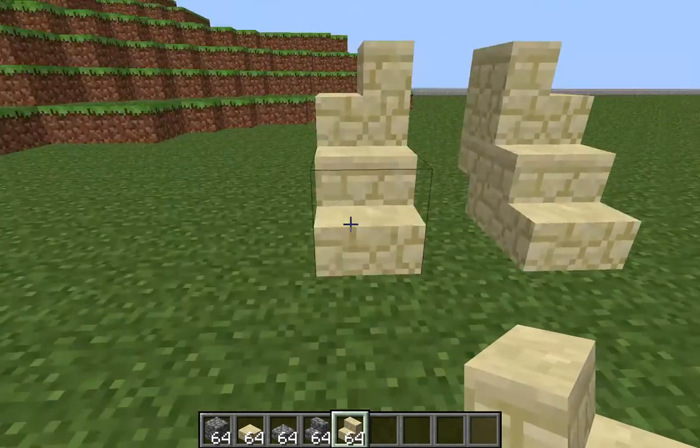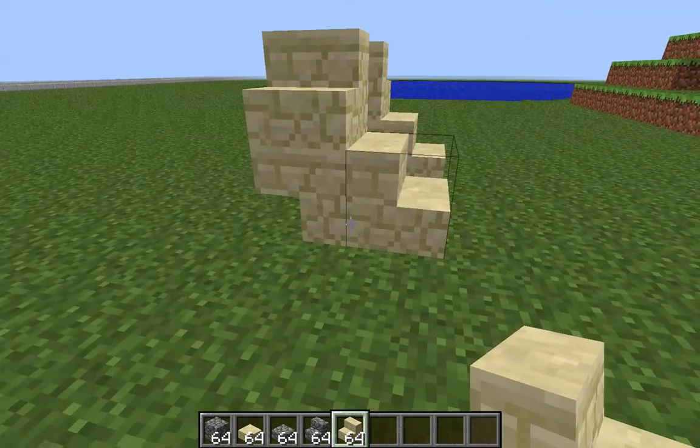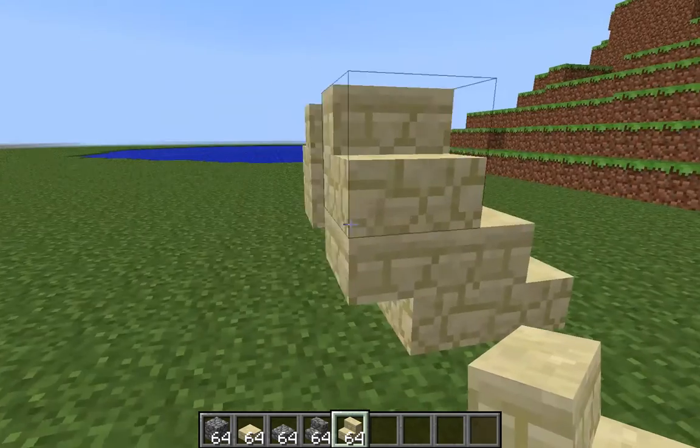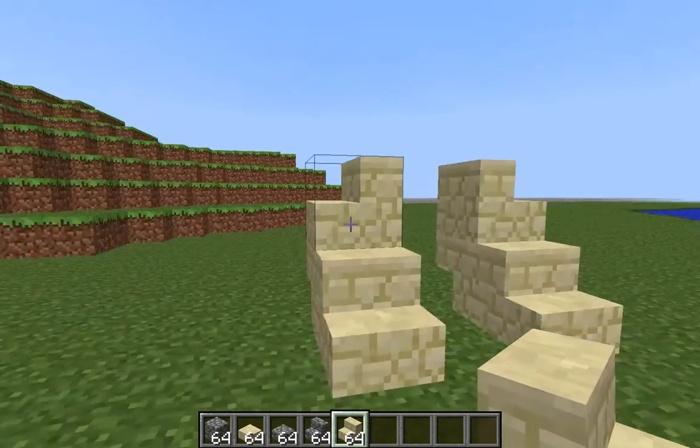You want to make this basic design for the lion's front legs, so it's a facing stair, then an upside down stair, and then two stairs facing opposite each other.